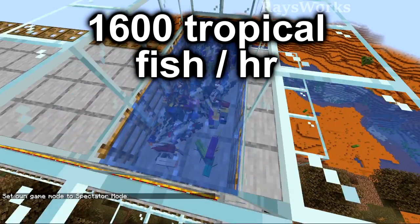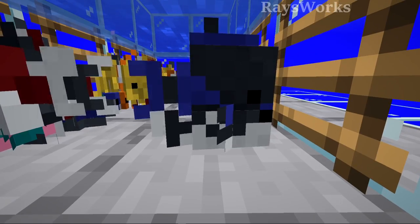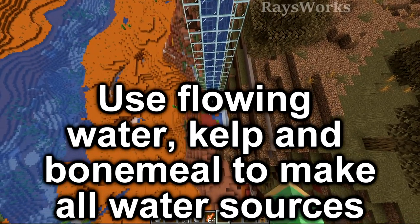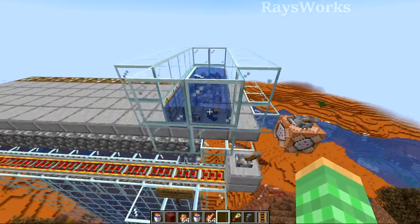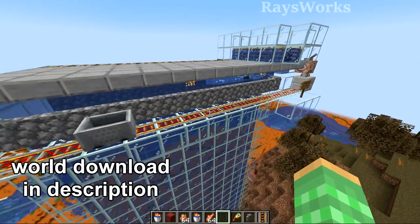AFK-ing this farm for one hour produces 1,600 tropical fish. Finding the right location for this farm is a bit tricky, but the actual build is really simple — the bottom of the farm is placed inside lush caves, with 64 blocks worth of bubble columns and a small rail system collecting and placing the fish. For the exact parameters you can check out the world download link below.